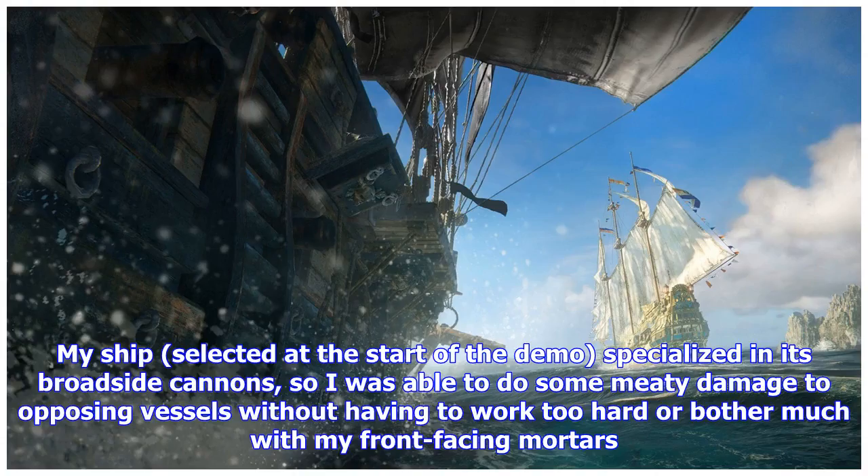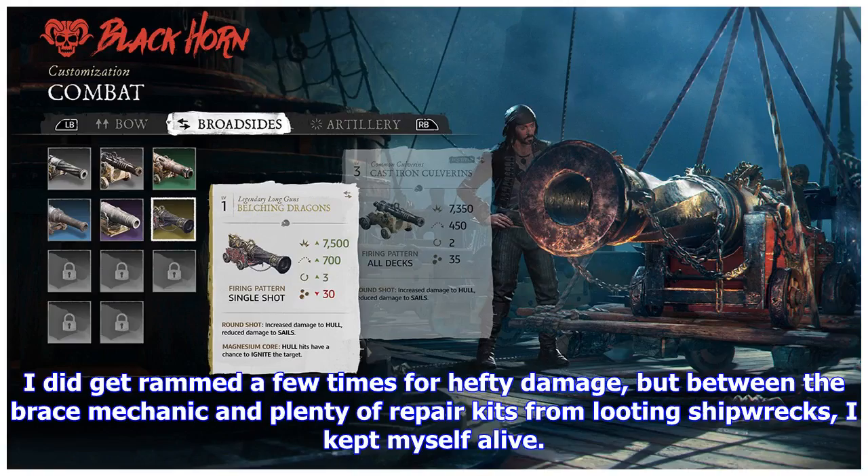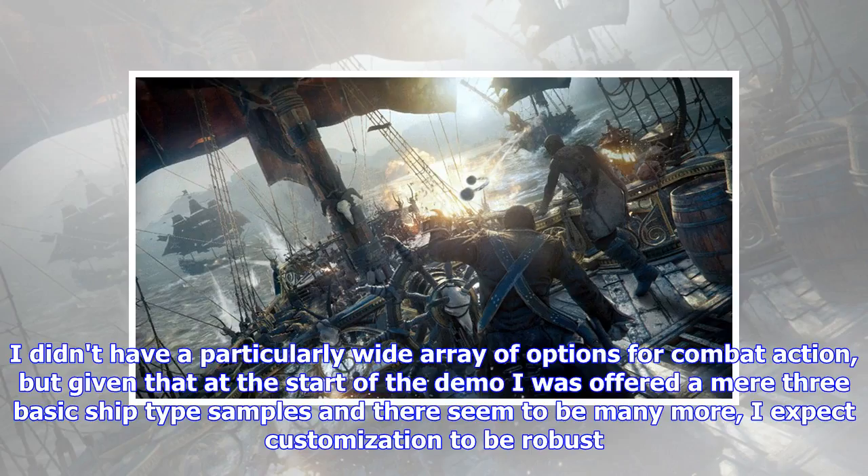My ship, selected at the start of the demo, specialized in its broadside cannons, so I was able to do some meaty damage to opposing vessels without having to work too hard or bother much with my front-facing mortars. I did get rammed a few times for hefty damage, but between the brace mechanic and plenty of repair kits from looting shipwrecks, I kept myself alive. I didn't have a particularly wide array of options for combat action, but given that at the start of the demo I was offered a mere three basic ship-type samples and there seemed to be many more, I expect customization to be robust.